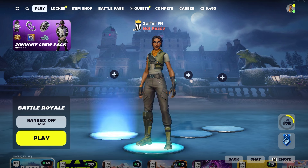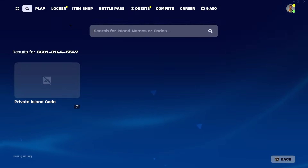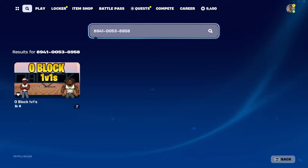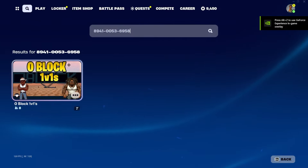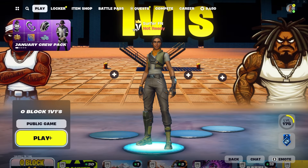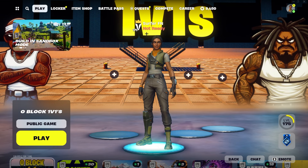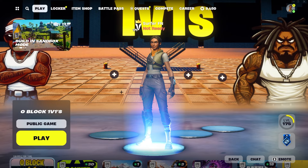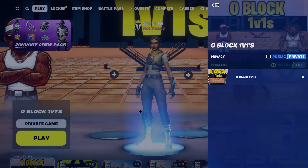Now we're going to go into game and show you how to do this glitch. Go to where you can enter a Fortnite Creative Map Code and enter this code: 8941-0053-6958. The map is called Oblock 1v1s. You can do it in any map with vending machines, but this map is very easy to get to the vending machines and there are a lot of them, meaning you will get way more free skins including the Renegade Raider, and possibly other rare free skins.